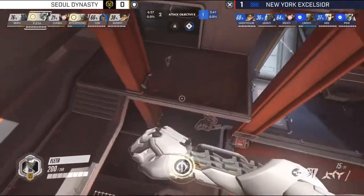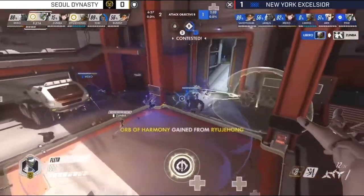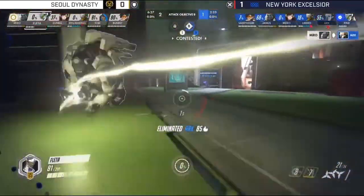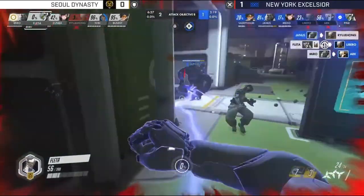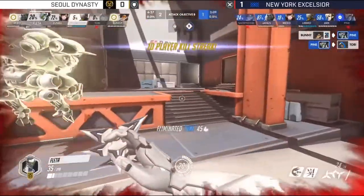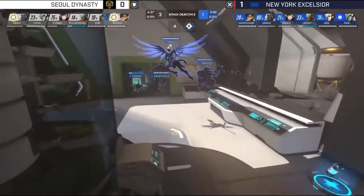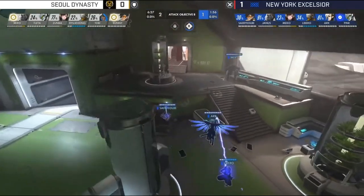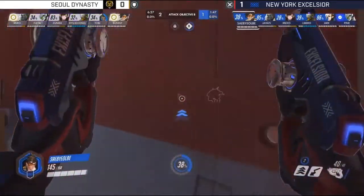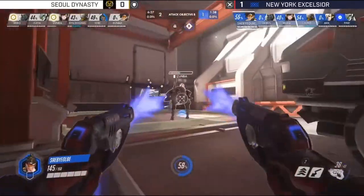Pine is looking for a position to prey on the supports. Fleta waits for information on how NYXL are splitting — he finds them but sees the Transcendence immediately and doesn't chance it. Sol Dynasty always seem to be the first to make a move despite NYXL being the aggressor. Time and again from Fleta's or Miro's POV, they're finding NYXL's supports split off without much help coming back, because the NYXL tanks dive in so deep. With that last sequence where Miro and Fleta picked up those supports, SabieLB was trying to work back to help — Sol is exploiting the lack of mobility of Libero.